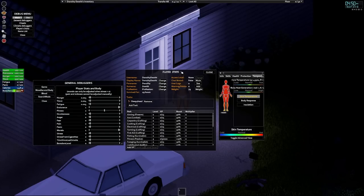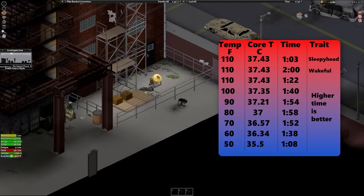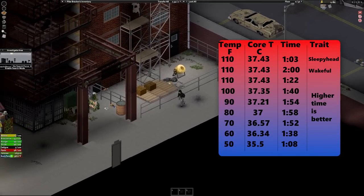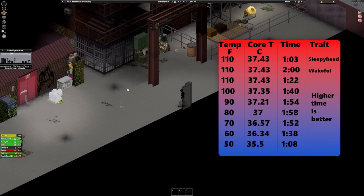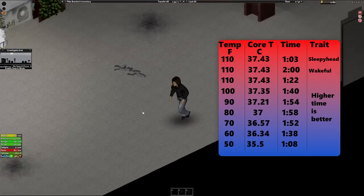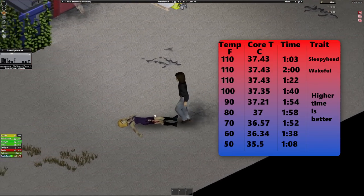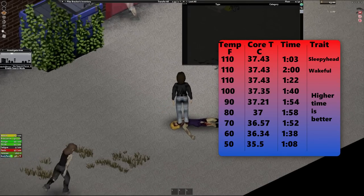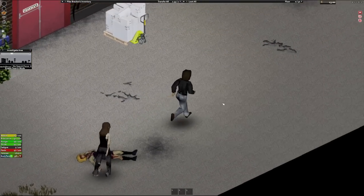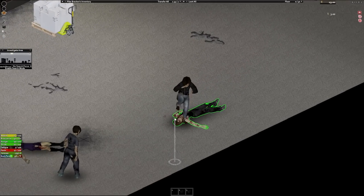To show the difference, I did a series of tests standing still, with no clothes other than a pair of sneakers on. Each test I incremented the outdoor temperature by 10 degrees and measured how long it took to reach the same amount of fatigue. The important thing here is the differences in core temperature. Only the coldest tests showed a chilly moodle — no other tests showed the hot or cold moodles, which means these differences are effectively invisible unless you are in debug mode. If you see the moodles for temperature pop up, be aware that you are already near doubling your fatigue rate.